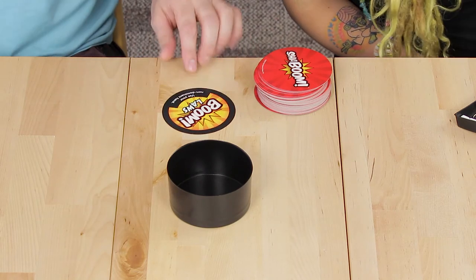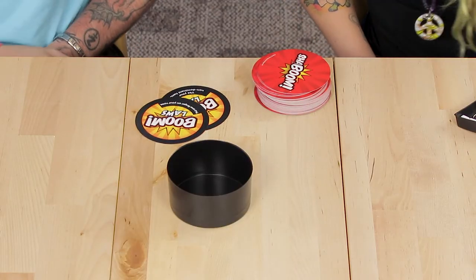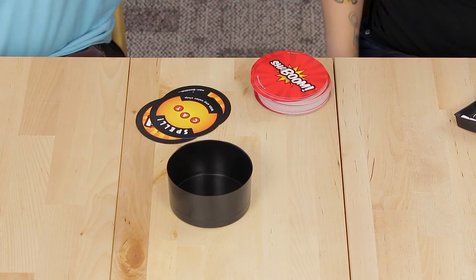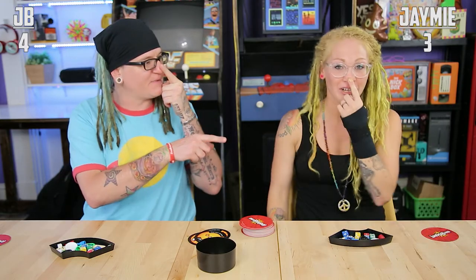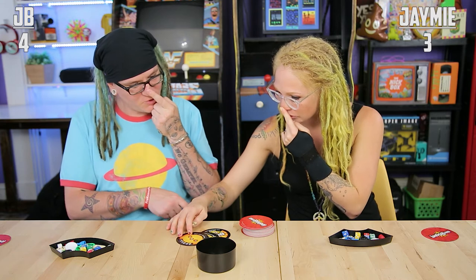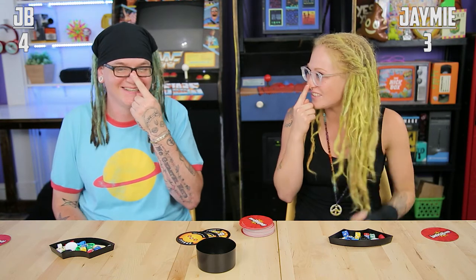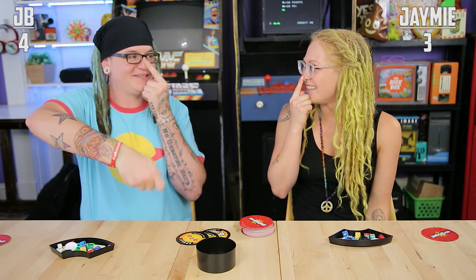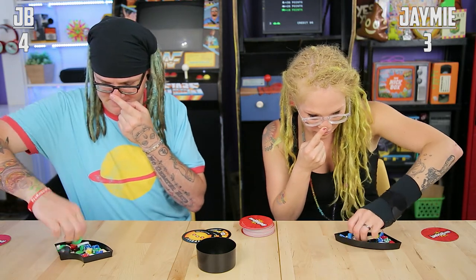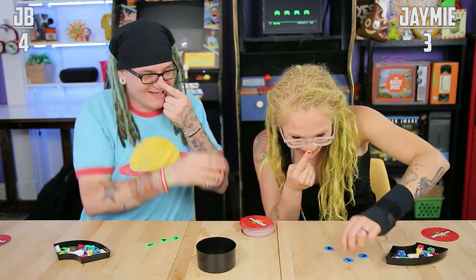Boom wall: use your non-dominant hand. Another boom wall: put one finger on your nose. Now the event card: spell CAT with any color chip. Ready? Three, two, one, go! Oh my gosh. A, C, A, T — cat. Cat. You didn't say Shaboom! Shaboom! I couldn't remember the word!